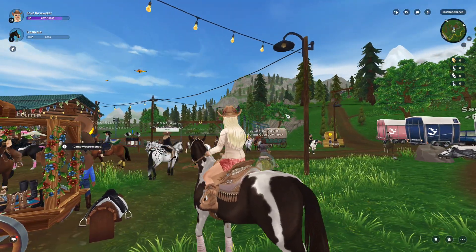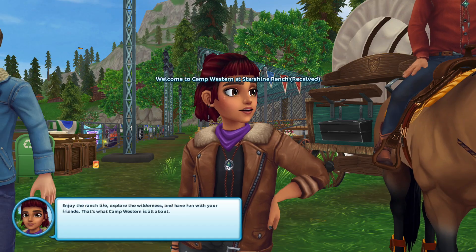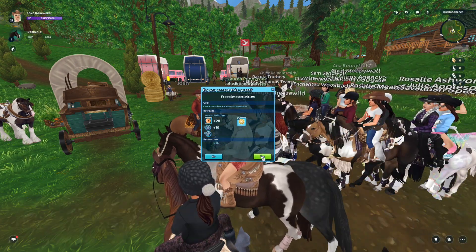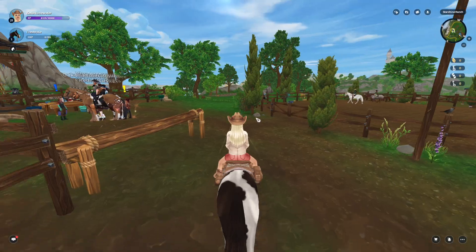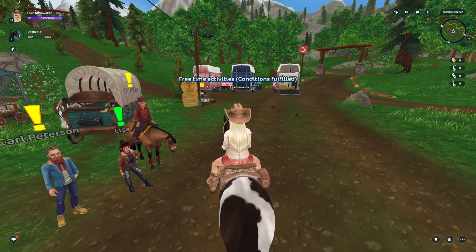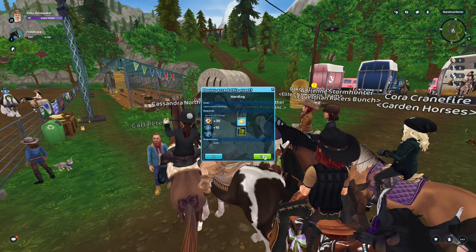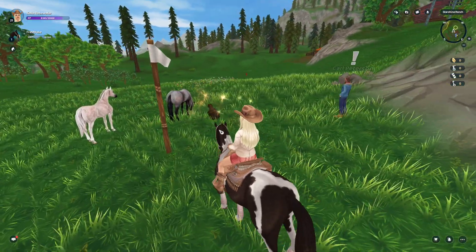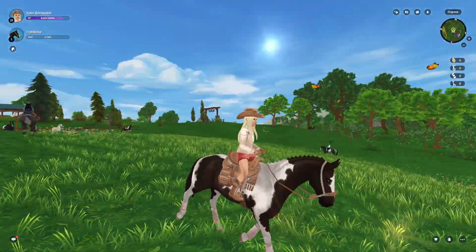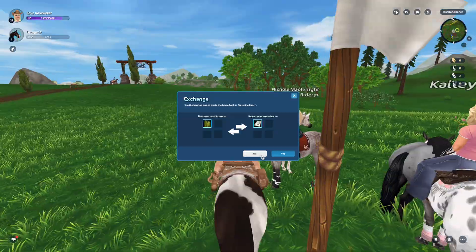I feel a little bit like I'm gonna throw up from spending 4,000 star coins. Welcome to Starshine Ranch! I'm going to need more summer tokens — I only have eight because I didn't do the rainbow festival for two weeks. I'm glad there's a chore board. My horse is so slow because I haven't unlocked more than a canter — I'm too lazy. I can herd animals from the white flag to the red flag. I love these shorts with this western outfit.